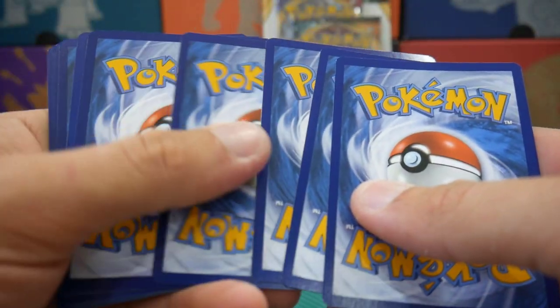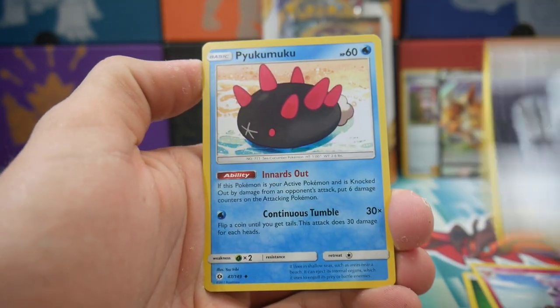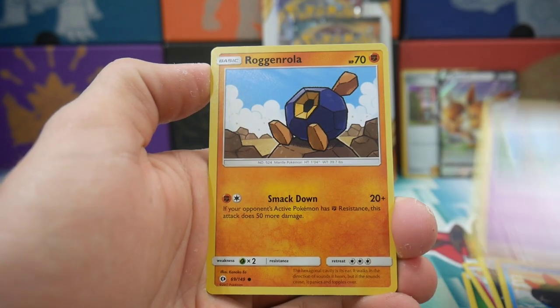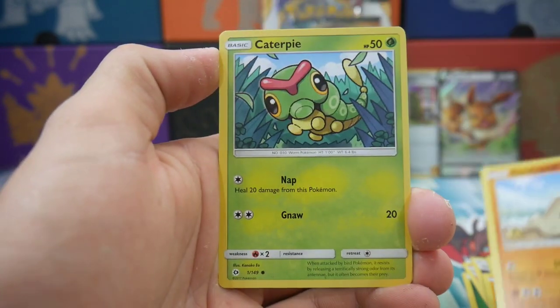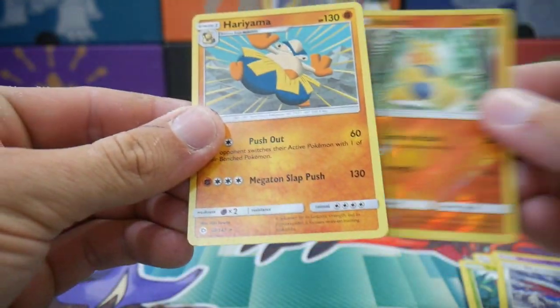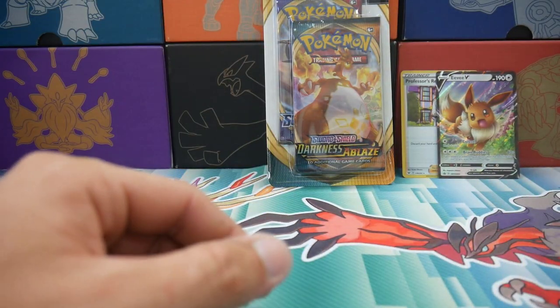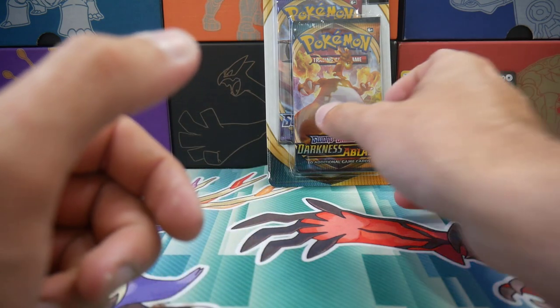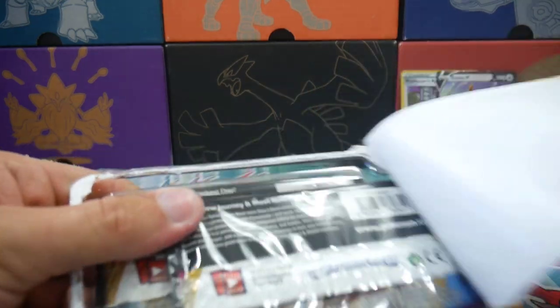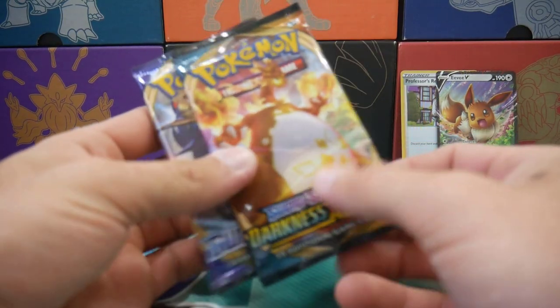We have an Unlisted Leaf Energy, a Granbull, Double Colorless Energy, a Premium Miku, a Cosmog, Rolycoly, Sandygast, a Caterpie, Skarmory, a Makuhita Reverse Holo, and a Hariyama. So that tin was absolute trash — why did we pick up the worst tin we possibly could? That is insane.